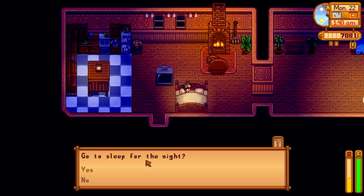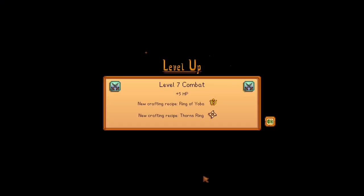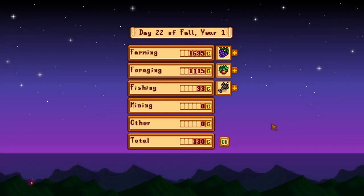Next time we'll go see Clint, we'll continue getting down in the regular mines, and maybe we'll plant those powder melon seeds with a little speed grow. We've reached level 7 combat — new crafting recipe: Ring of Yoba, Thorn's Ring, and plus 5 HP. So thanks for being here, I really appreciate it. I hope you join me again. Until then, stay safe and take care. Bye-bye.